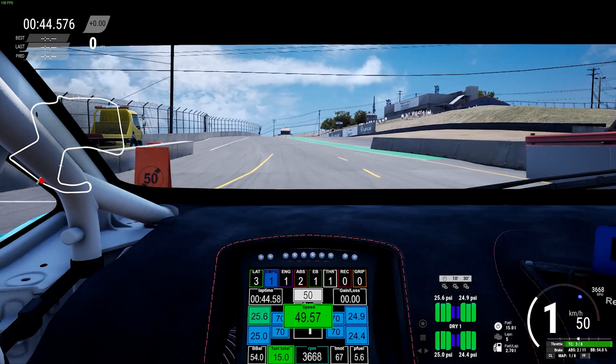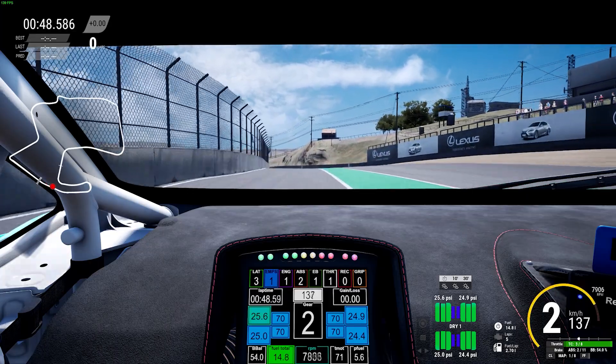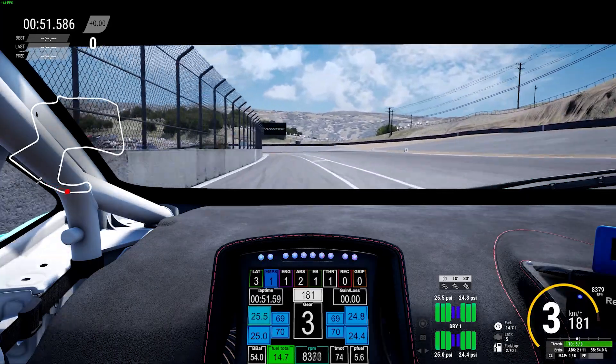Hello YouTube and welcome to the desert. Today in the Acid Lab guides we'll bring you to Laguna Seca in the Lamborghini Huracan Evo 2.